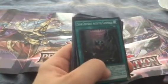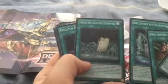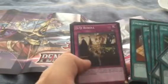For spells we get Dark Contract with Yamakai, Dark Contract with the Gate, Dark Contract with the Swamp King, Forbidden Dark Contract with the Swamp King, Foolish Burial, One for One, Allure of Darkness, Dark Eruption, and Emergency Provisions.